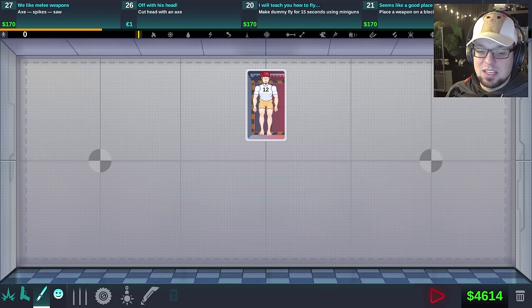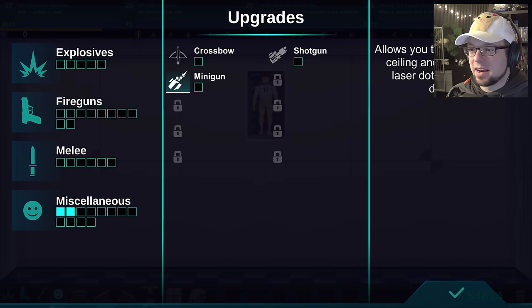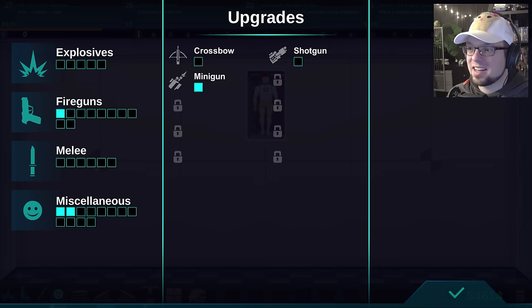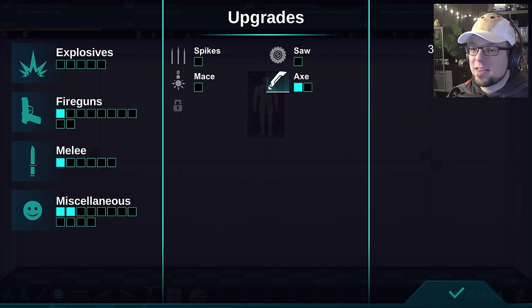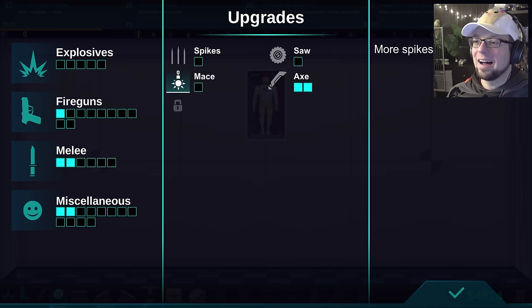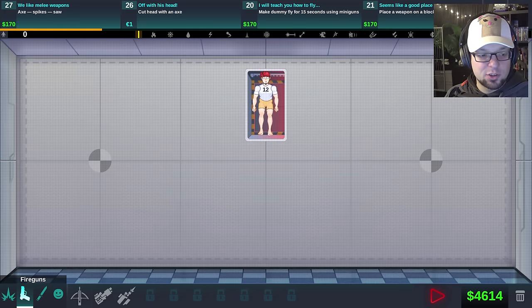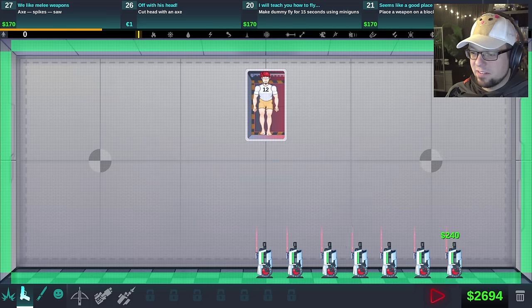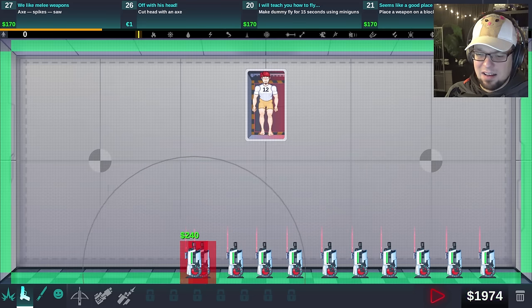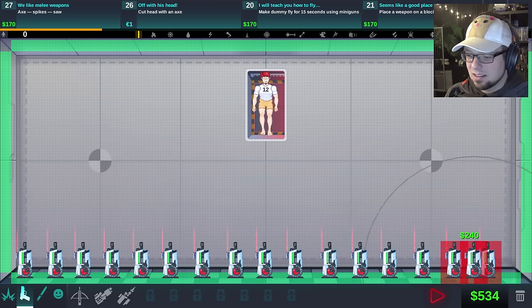Make dummy fly for 15 seconds using miniguns — this is difficult. Can I get an upgrade? Minigun allows you to place minigun on ceiling and floor, laser door, and 30% more damage — yes, I'll take that! Crossbow also on ceiling and floor, more ammo. Two blades for the axe, three blades — oh yeah, absolutely. Spikes on everything. We got some nice upgrades. Let's just keep that poor bastard flying in the air. I have more than enough money for that — keep him flying for 15 seconds.